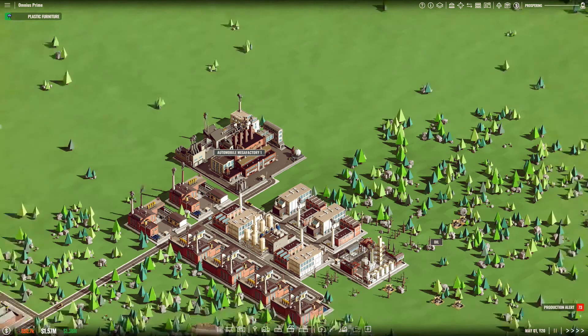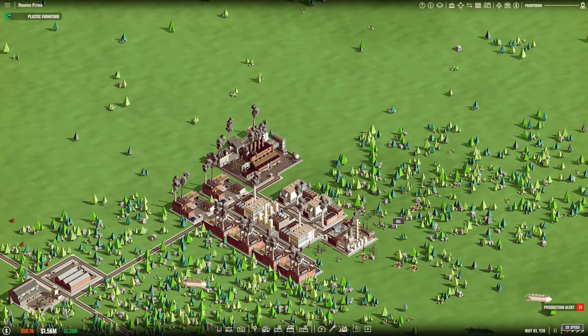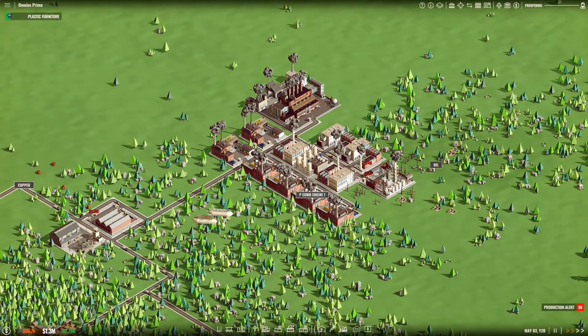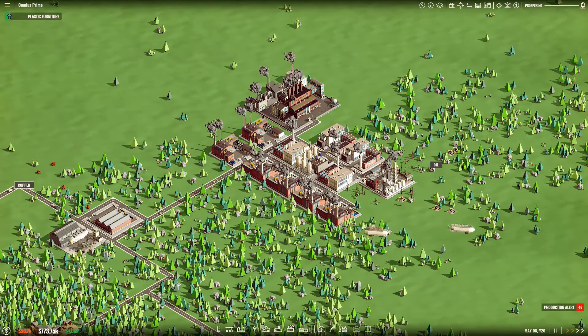Here we are in the automobile mega factory. I have a car prototype that is almost finished. Then it will be delivered to this warehouse before it's delivered to the showroom in Pool. Pool was my original city. I have a zeppelin line set up between two of my cities — Bell Valley, which is at the other end of the map from Pool.